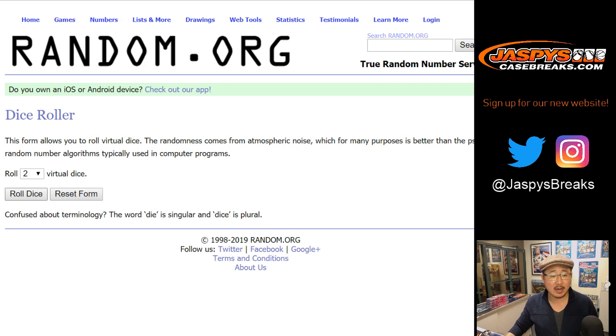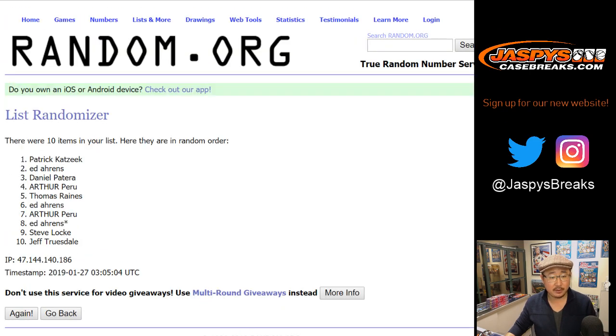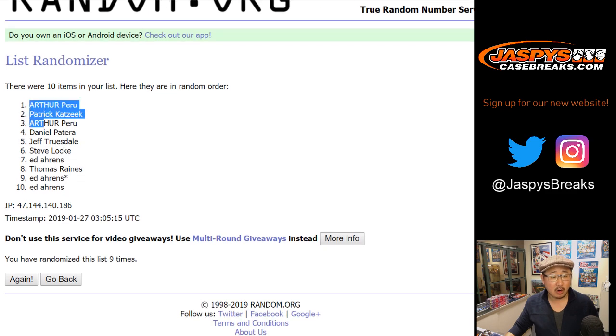Let's roll the dice. Let's randomize each list. Six and a three — nine times. Names first, randomized one through nine times. After nine times, we've got Arthur down to Ed.